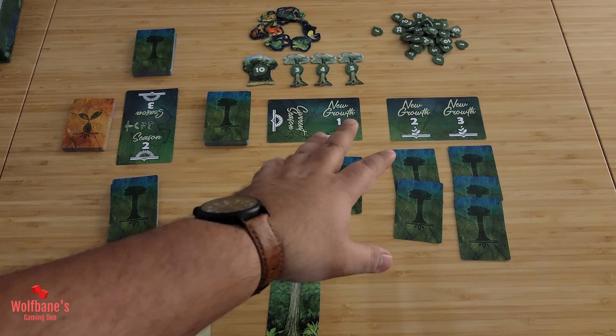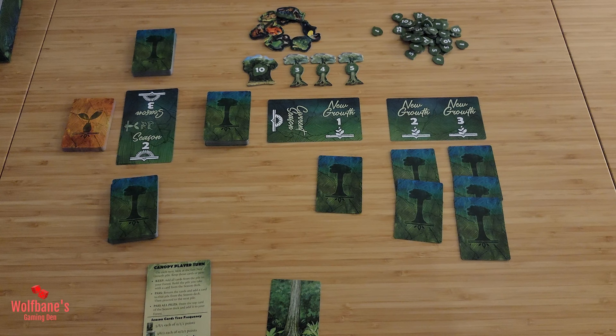Canopy is predominantly a two-player game. It's a card game where you'll be taking cards from the main game area, putting them onto your tableau, and then scoring different points. You want to have the best forest in front of you, which is the theme of the game. The game is mainly for two players, but the box does come with one-player as well as three to four player variants.